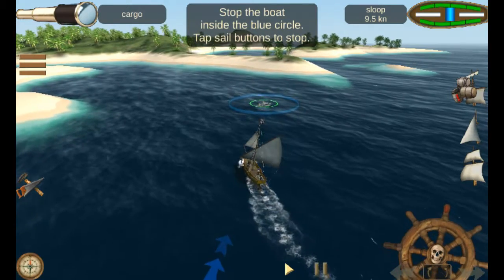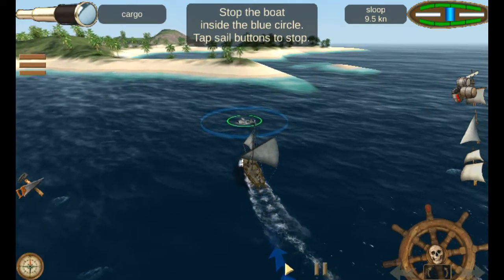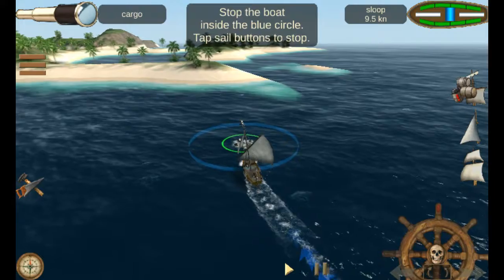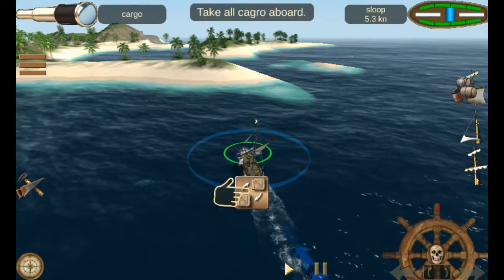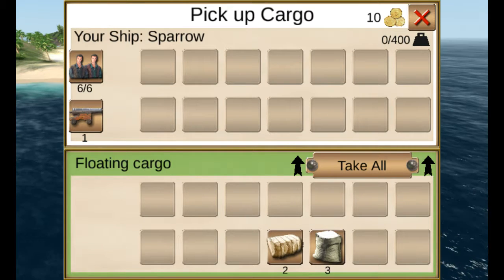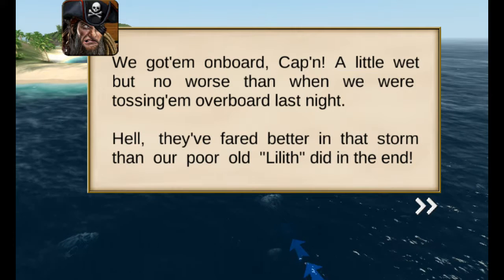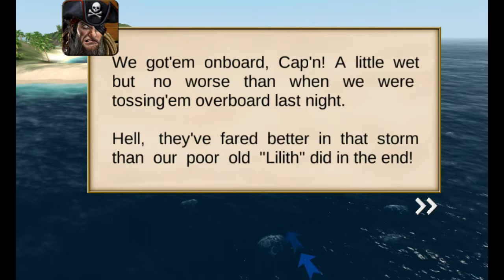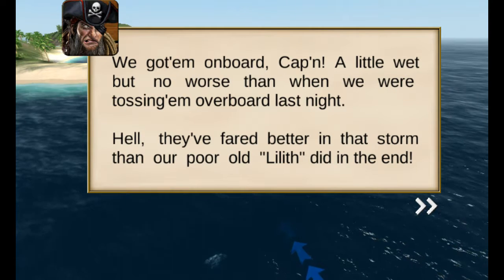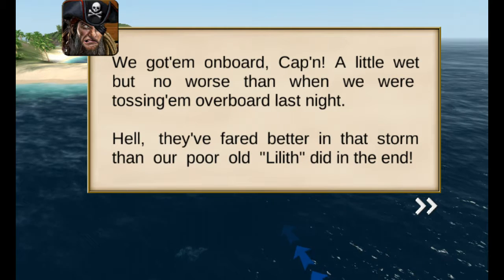Stop the boat inside the blue circle — tap the sail buttons to stop. I can do that. So this is very complicated, I did not expect this. Boop! Boop! Take off cargo board — so I tap that. Do I just take off? We got them on board, Captain. A little wet, but no worse than when we were tossing them overboard last night. They fared far better in that storm than our pool or Lilith did in the end.